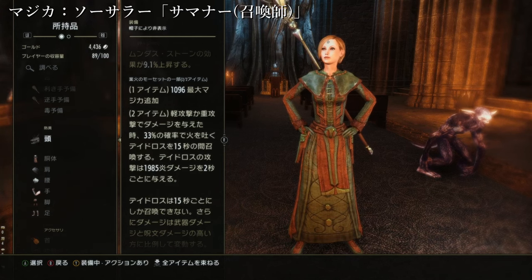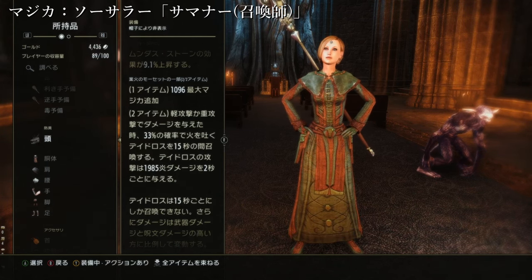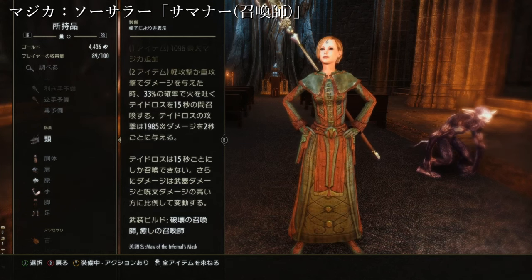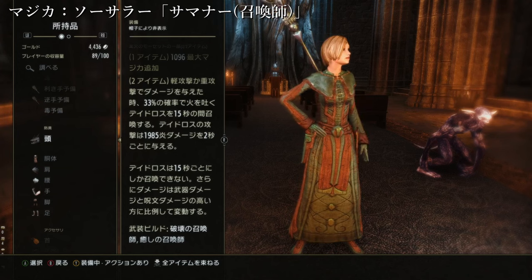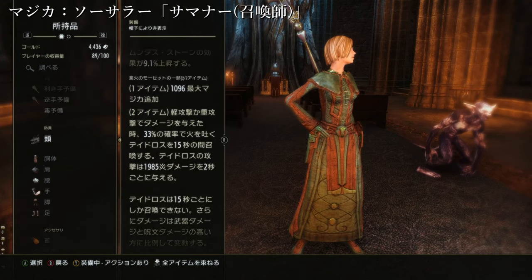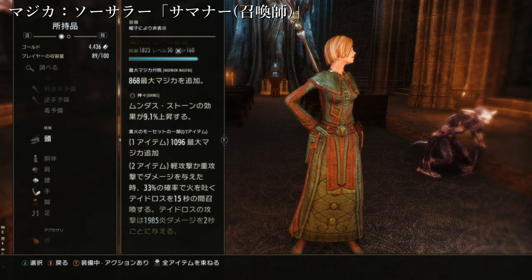このセットは、銃攻撃でダメージを与えた時に33%の確率で、火を吐くデイドロスを15秒の間召喚すると。デイドロスの攻撃は1985のダメージを2秒ごとに与えます。召喚して戦うという、ペットというかデイドロスですね。